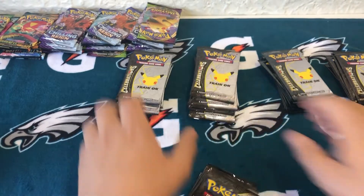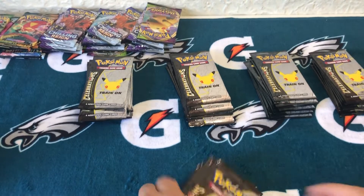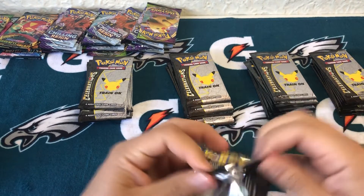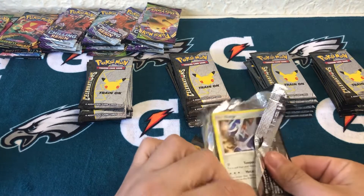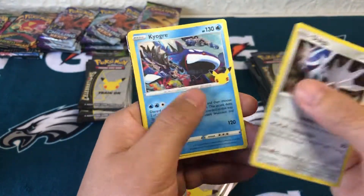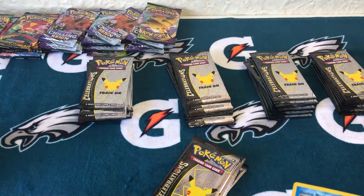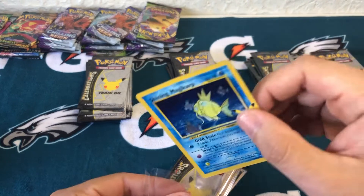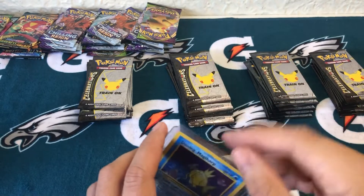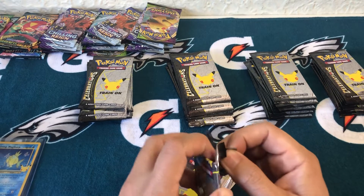We'll start with box number one. Alright, let's get right to it. A lot of code cards, a lot of repeats. Shining Magikarp - we're starting it off pretty good already. Good start. It would be wonderful if this is one of my last boxes where I pull the Shining Magikarp, Gold Star Umbreon, and Gold Mew all in one box.